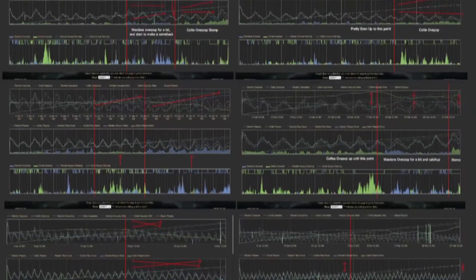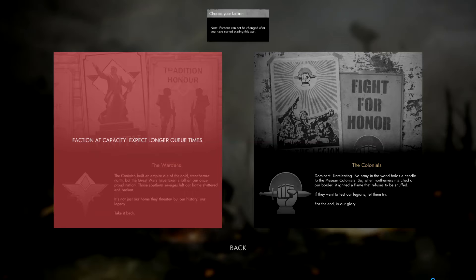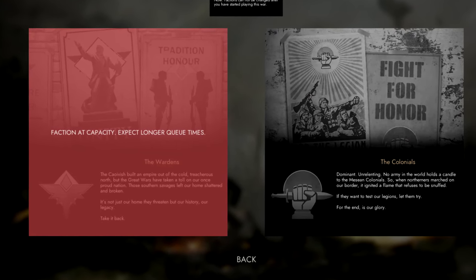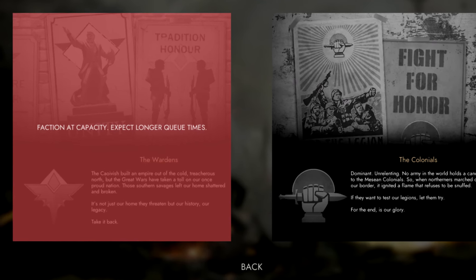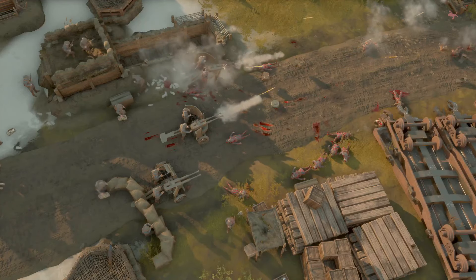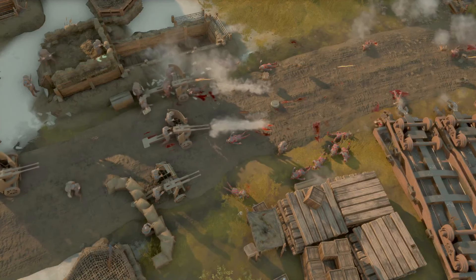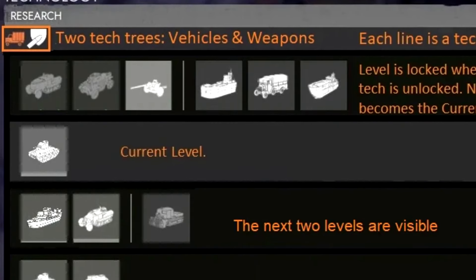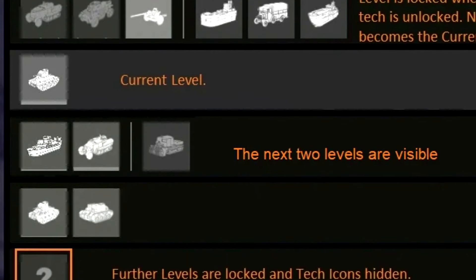Another factor that comes into play for tech is population for each faction. If a faction has a lower population than the other faction, the research will actually keep pace with the faction that has the higher population. It wouldn't be fair for the faction that always has the higher population to always have things researched at a faster rate than the other faction. This is a very brief summary of how research and technology works in Foxhole.